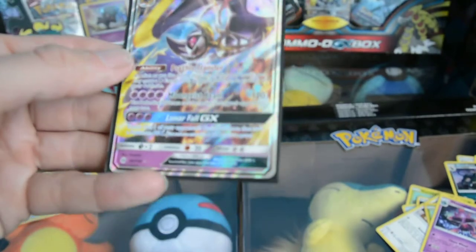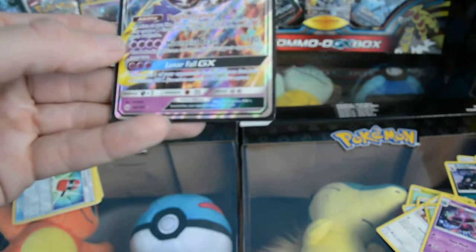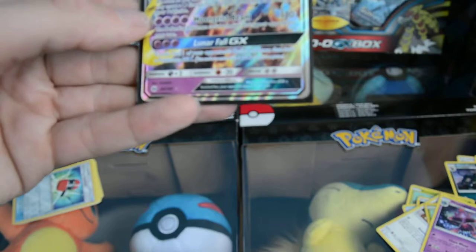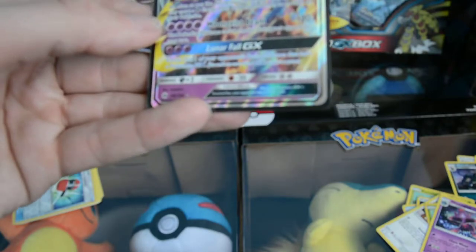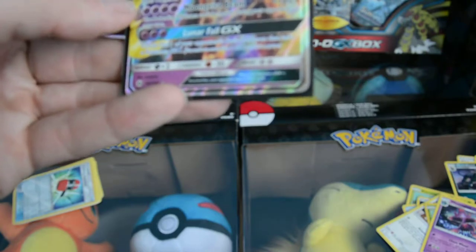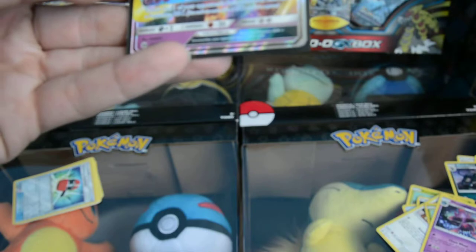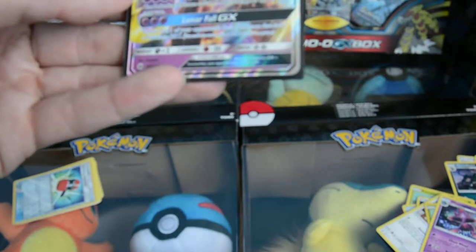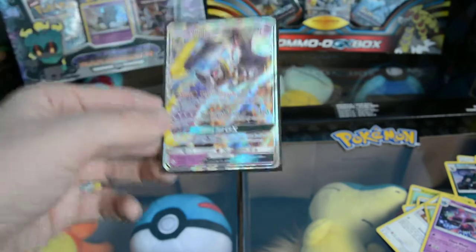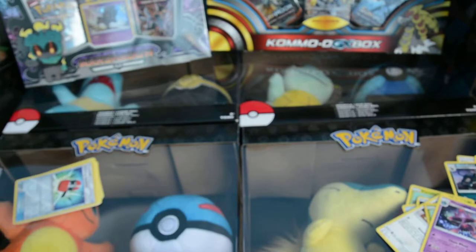So what have we got on this? Psychic Transfer ability — as often as you like before you attack, you may move a psychic energy from one of your Pokemon to another. Moon Geist Beam: 4 energy, 120 damage, and the defending Pokemon can't be healed next turn. And Lunafall GX: knock out one basic Pokemon that isn't GX. Bible card. We'll put that over to that side.